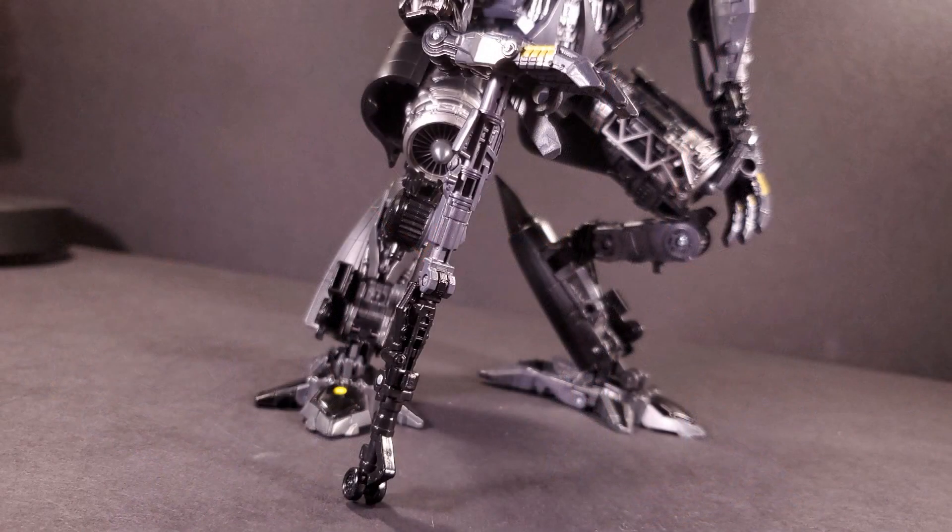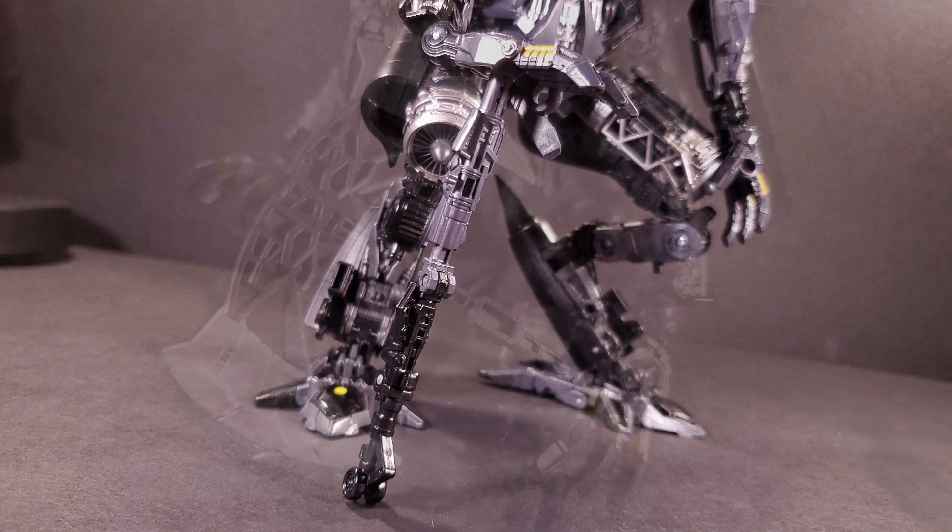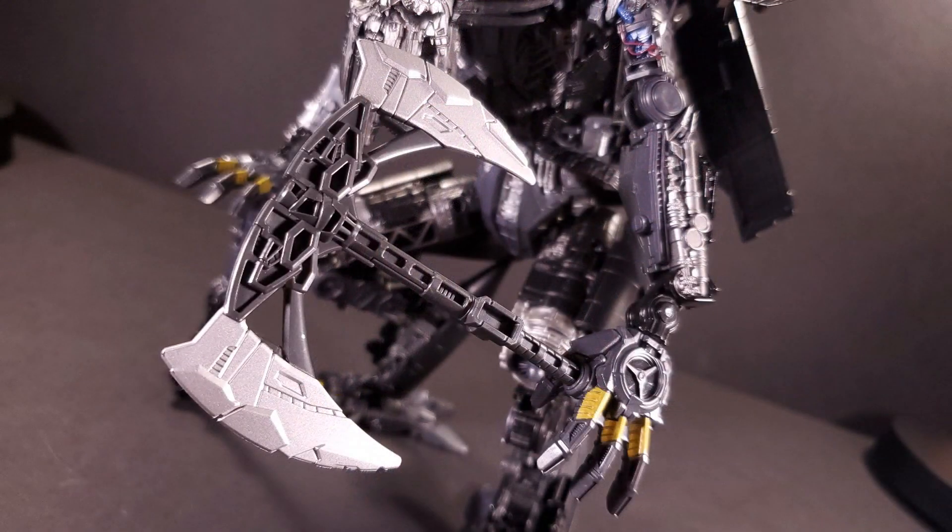The landing gear was removed for transformation and is now able to be unfurled to form a cane, which Jetfire can use by pegging it into the palm of his hand. His other accessory is an axe with gleaming silver blades, which Jetfire can hold normally.